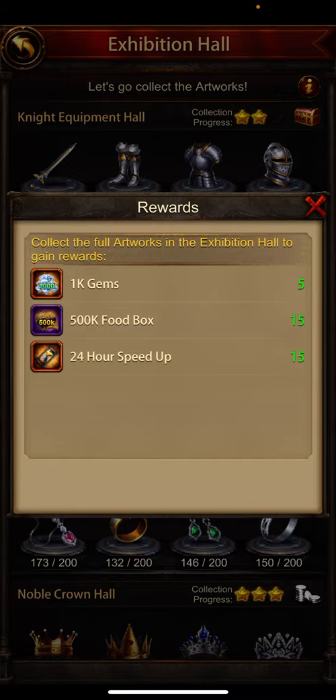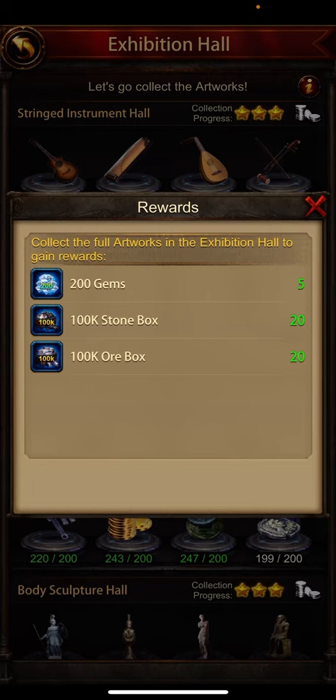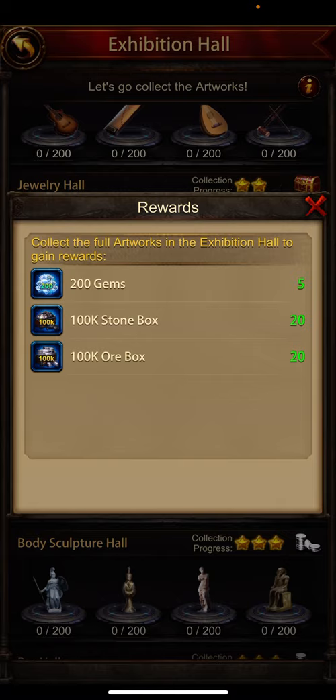Once I reach 200 of each art fragment I can open my last chest, which gave me these rewards — 24-hour speed ups, 15 boxes, and five 1000-gem packs. This one also gives 24-hour speed ups, and today I already received food and wood. In the next bottom row, once I get the silver coin — I already have 200 of each — I'm only missing one more, and then I get these boxes and rewards.